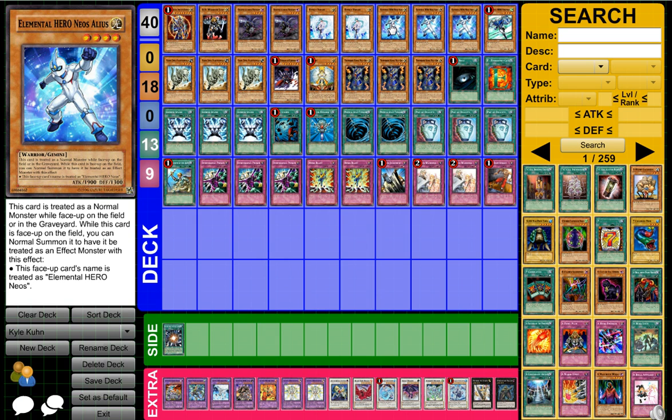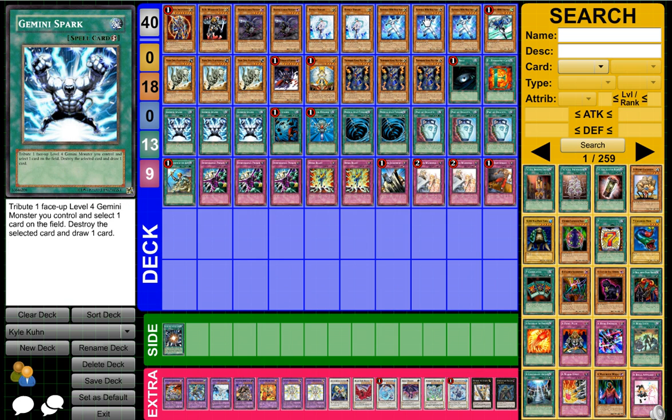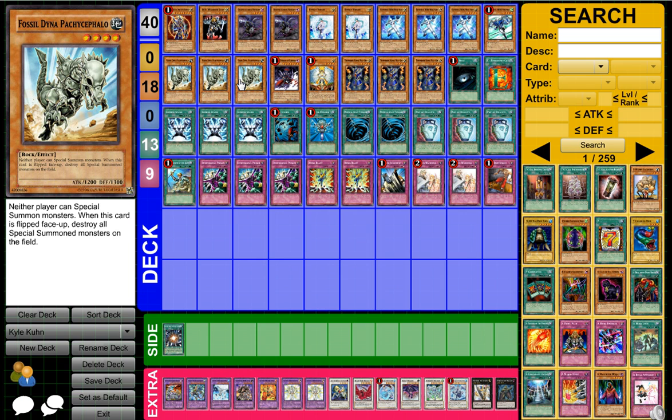Then we got three Elemental Hero Neos Alius. That works well with Stratos because it's searchable for him. It also works well with Hero Blast because that's your only target, and Gemini Spark — so Alius is pretty darn good with lots of cards that work well around him. Then we got three Fossil Dyna because you have the three D-Prisons as back row, pretty darn good, and it makes it so your opponent can't really swarm. And if your opponent does swarm the field and doesn't finish you off, you can set the Dyna — if they don't have a Stardust you can clear their entire field.